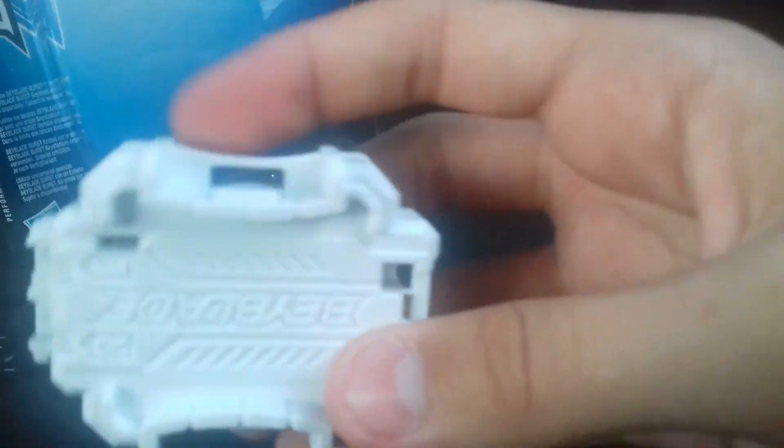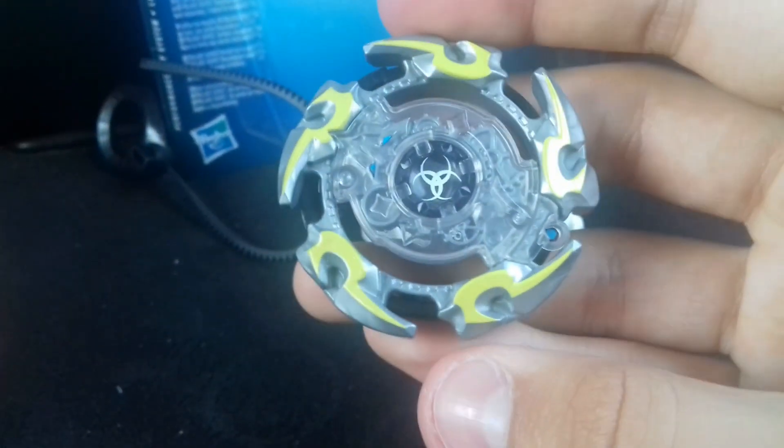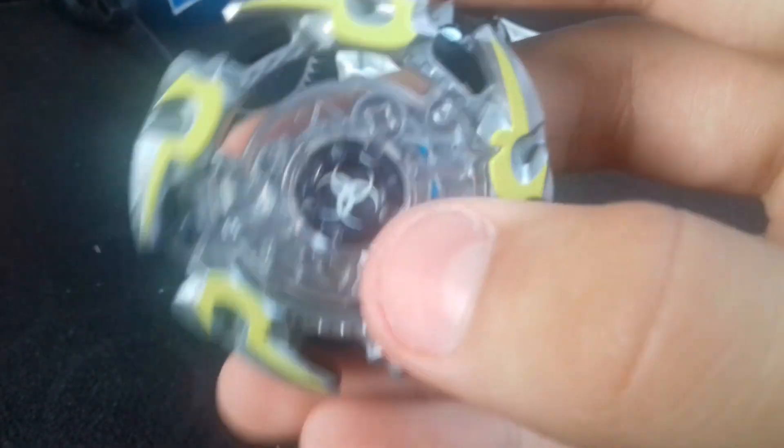J'ai défait la toupée de son emballage. Après on a les instructions qui ne servent à rien, on s'en passe. Il y a un petit carton Switch Strike, la boîte. Donc on a un lanceur Switch Strike, comme d'hab. Il est très très basique, c'est un lanceur blond avec une tirette. Après on va passer aux parties de la toupie, parce que c'est le plus intéressant. On a la couche d'énergie ou le layer Alter Cognite, Cognite C3 ou encore Alter Chronos en Takara Tomy. Donc c'est un layer vraiment magnifique, qui est très très gros, avec un signe et on a des yeux.